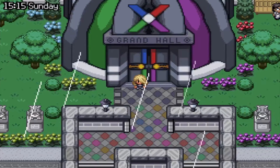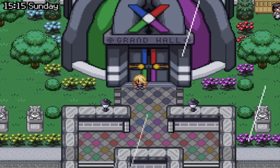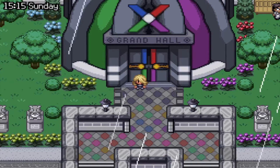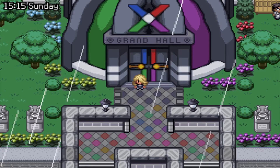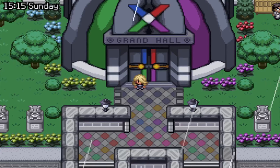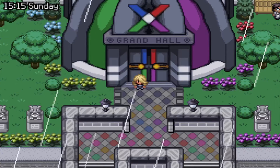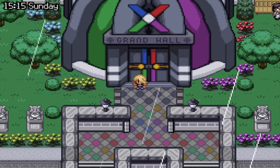Hey everyone, welcome back to Pokemon Reborn. So it's been a while - after three back-to-back-to-back episodes, we're finally going to move on with the story again. I figure since it's been a while since we actually messed around with the story, I would recap on what happened last. We beat Seal, flew back to Pom City, talked to Ame, and she told us to find three people: Adrian, DJ Arclight, and Victoria.